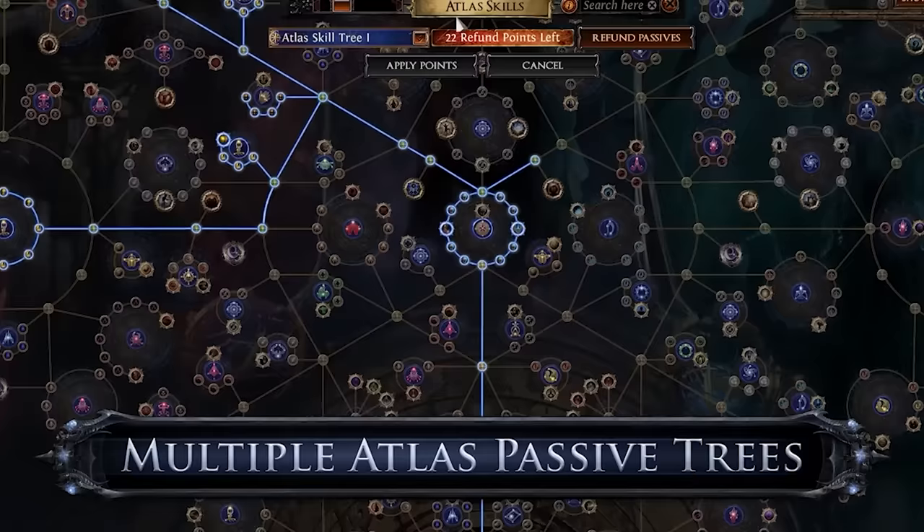So if you haven't heard, we are getting three atlases that we are able to use and switch between on the map device. Now this looks super cool, but we are going to need substantially different atlas trees to really take advantage of that and make a lot of currency, whether you're solo self-found or in trade league.